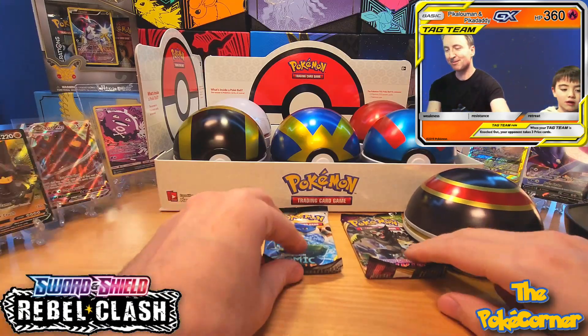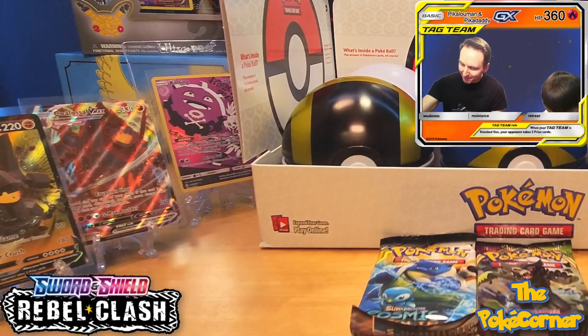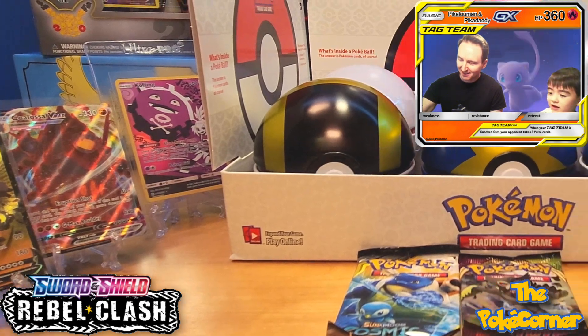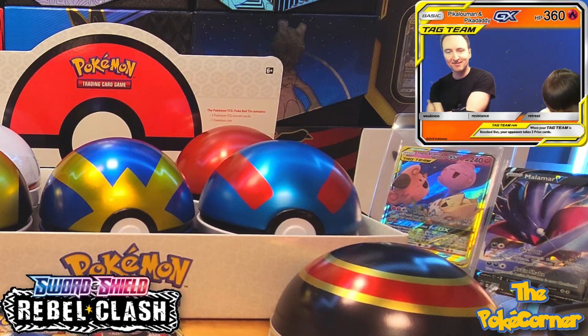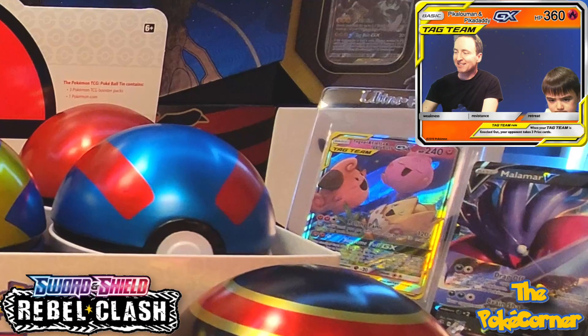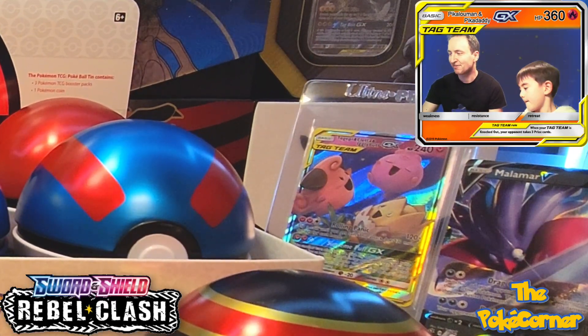Going straight for that Rebel Clash. We've got our cards lined up in the background here for the hits we've gotten so far. Yesterday we got the Malamar V and the Colossal V. We had our Hollow Steelix from Cosmic Eclipse. Best hit so far out of all the packs has been our triple tag team — Togepi, Kleffa, Higlyba.